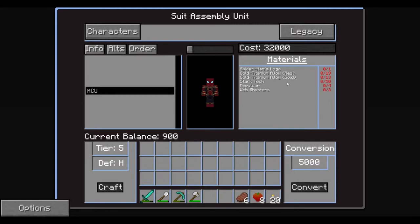We're gonna need 32,000 tokens. We have a total of 900 right now, so we need to do a lot of token grinding. We need a Spider-Man logo, gold titanium alloy dyed red, gold titanium alloy dyed gold, StarTech 50, repulsors, and web shooters.